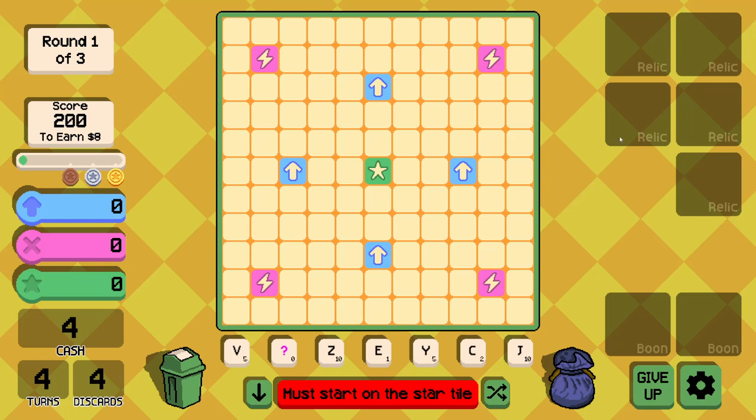Over here is a space for relics — that's the word I was looking for — traditional roguelike items that you collect and provide buffs and other changes to your gameplay style. Down here are boons, which are basically one-time-use things to buff tiles. Think of stickers or little chips in Balatro — they go on the tiles and give you extra points or gold. And on the board we've got bonus squares: plus four multiplier, plus 10 points — and you have to start on the star.